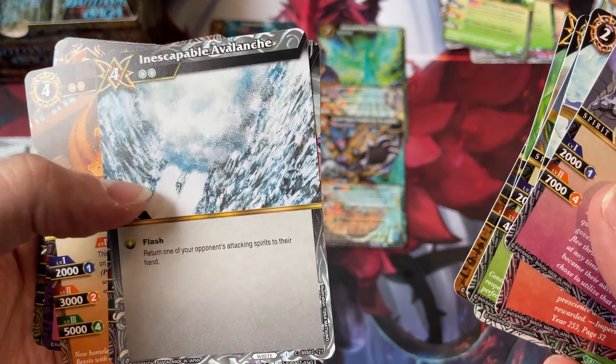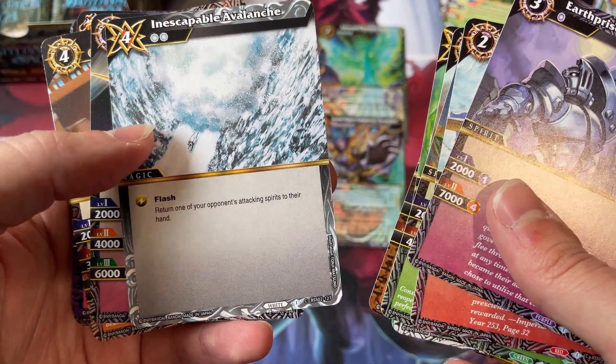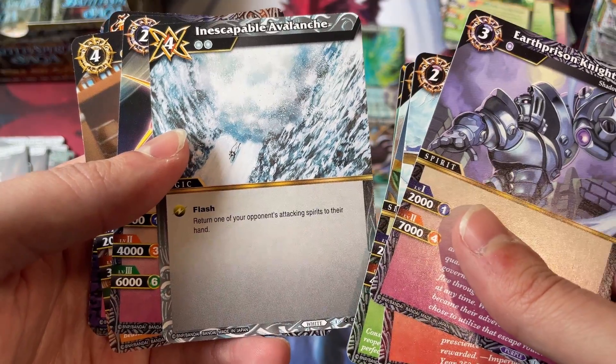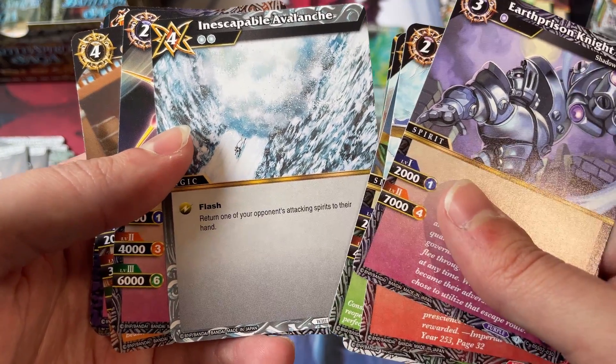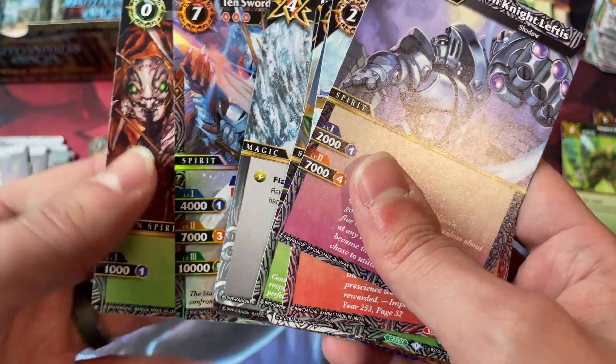Inescapable Avalanche is really nice to get. It's basically a side grade to Dream Bomb — it's one cost cheaper, but you can only bounce opposing attacking spirits as opposed to anything. That's going to be cool.